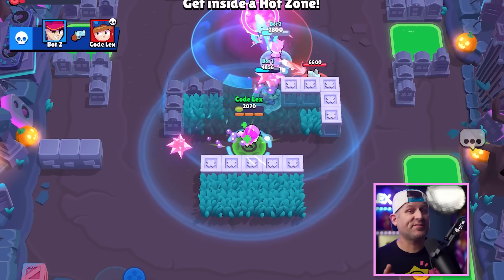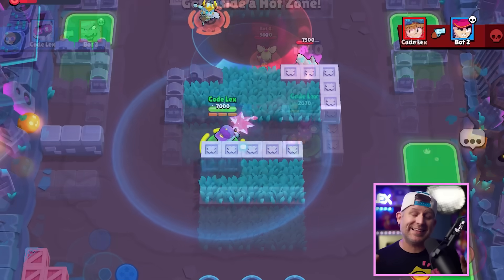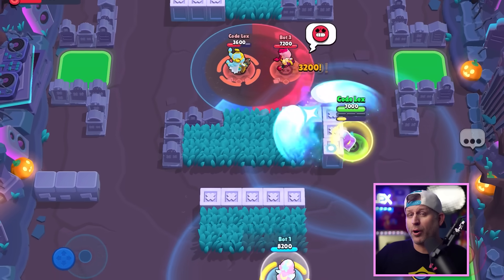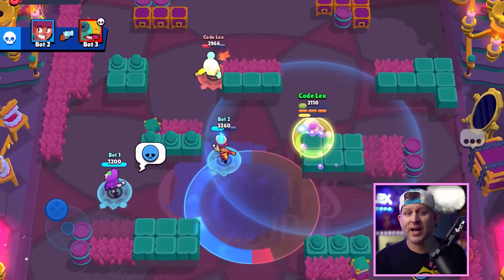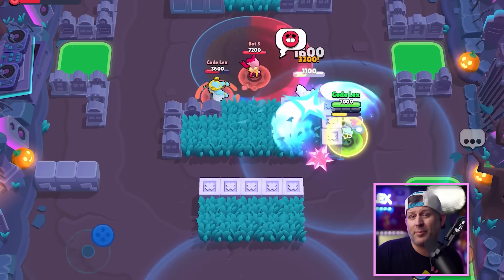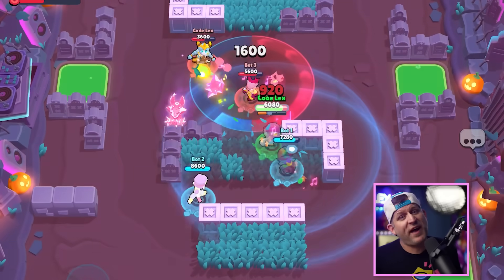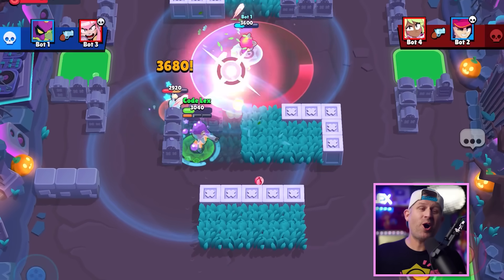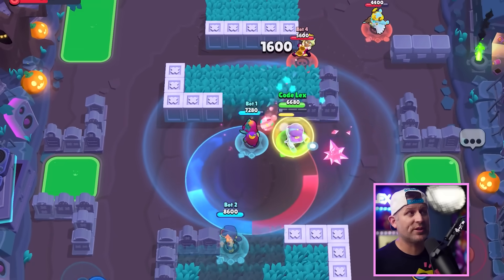Shade won most of these matchups, and in a game if he can get to these brawlers it's going to look a lot like that. However, getting to them is going to be the harder part of the job. Brawlers like Gale can keep him at bay, and with his slow shots, brawlers with turrets do pose a bit of a problem. However, putting a turret behind a wall doesn't really affect him very much as he can just take them out from the safety of the other side. All in all the edge has to go to Shade, assuming he can get himself close enough.